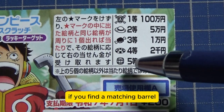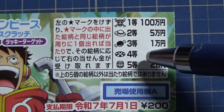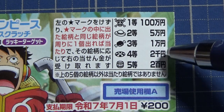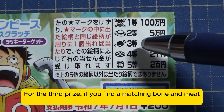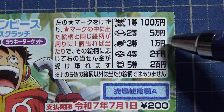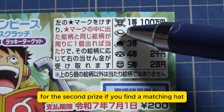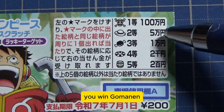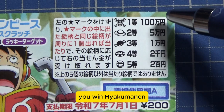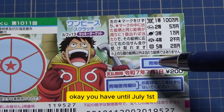Starting with the fifth prize: if you find a matching barrel, you win 200 yen. For the fourth prize: if you find a matching ring, you win 200 yen. For the third prize: if you find a matching bone and meat, you win 10,000 yen. For the second prize: if you find a matching hat, you win Goman-en. For the first prize: if you find a matching pirate skull, you win Hyakuman-en.